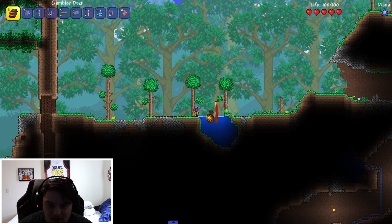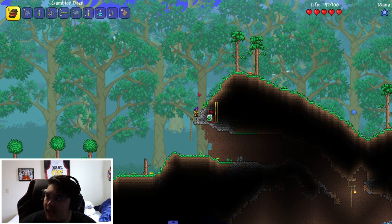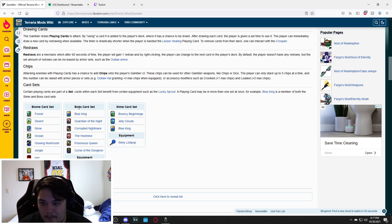This thing is hard to control. The other cool thing is there are multiple sets — you know how in regular cards there are suits like spades, clubs, diamonds, hearts? This mod has sets of cards with themes instead of suits. There's a slime card set with Bouncing Beginnings, a King Slime card, and a Jelly Cloud card. Once you get a full set you can buy an accessory — so if you have three of one set you can buy the accessory associated with them.